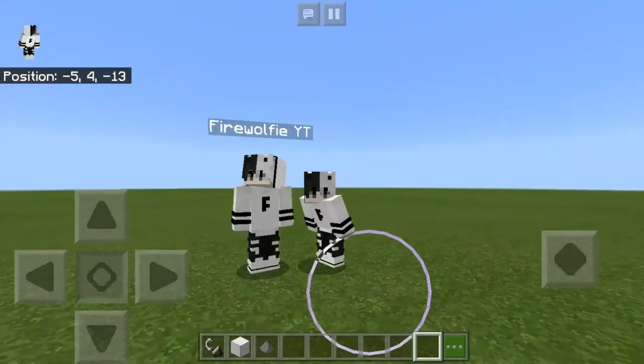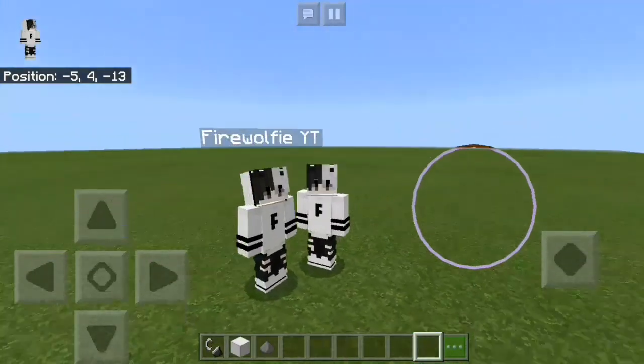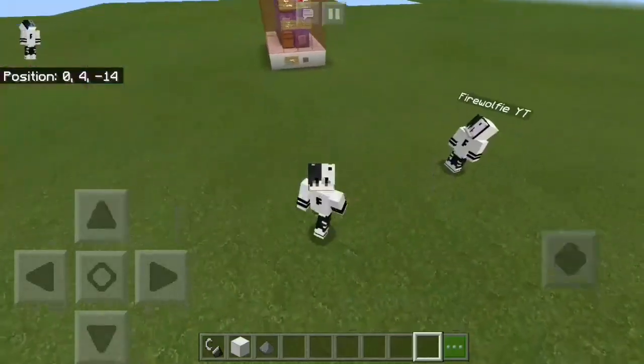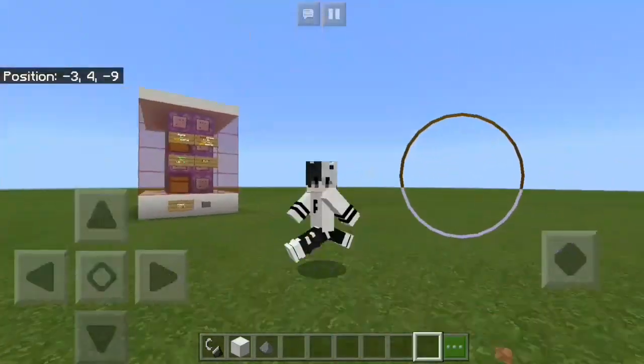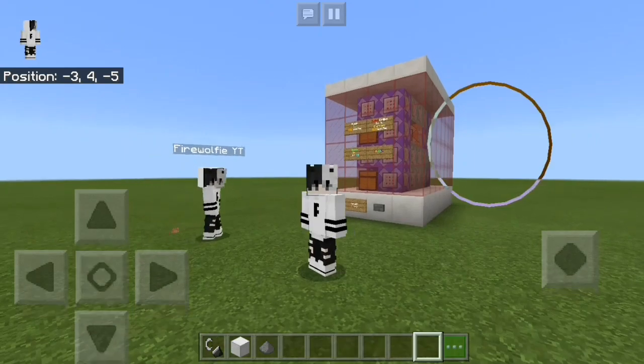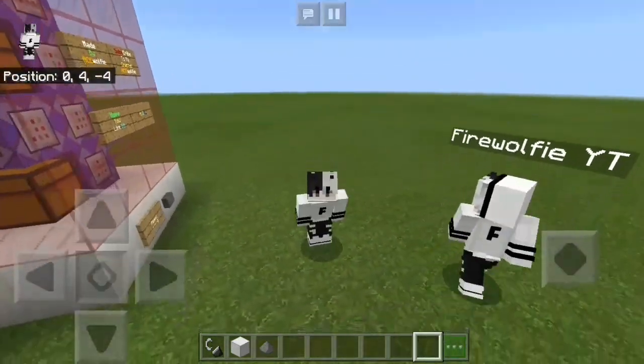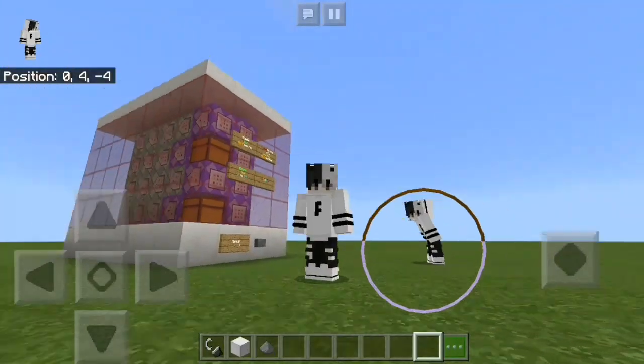Hey, what's going on guys, my name is AceWolfy and welcome back to another Minecraft Pocket Edition video. In this video I'm gonna show you guys how to make a nuclear missile with common blocks, and today I'm joined with my friend FireWolfy — she's gonna be the test subject for today's video.